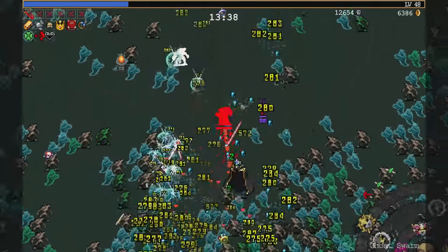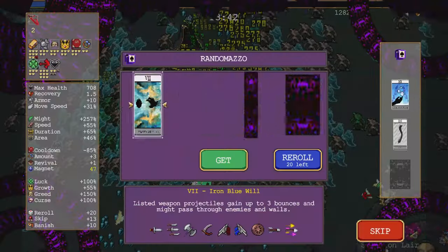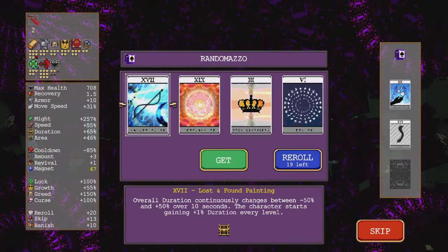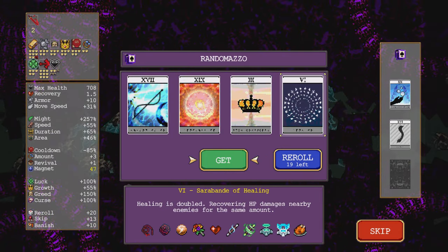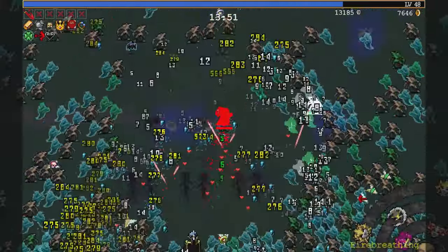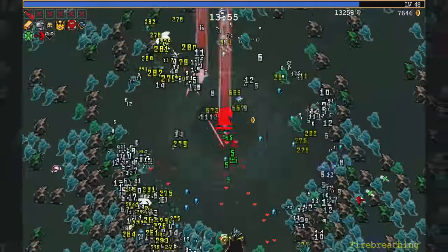Arcana Chest. Do I want to wake yet? I'm getting a lot out of healing, so... Serabande. Turns out that when you actually do damage, it helps.